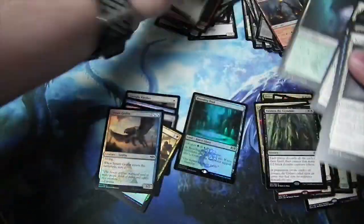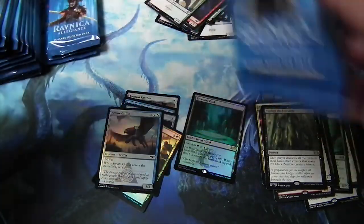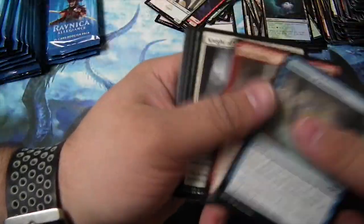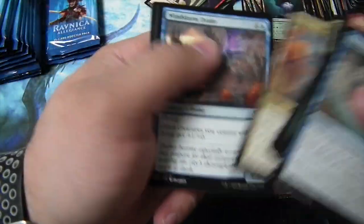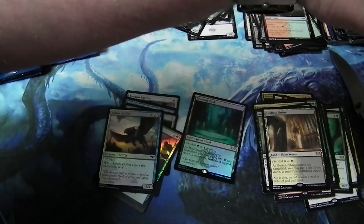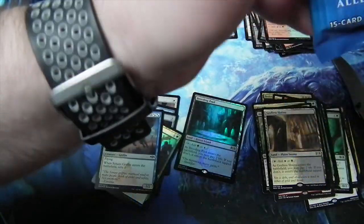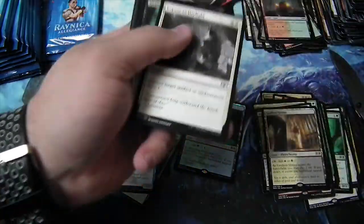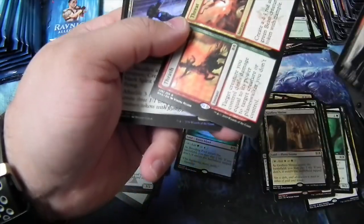Wait in the Erstwhile — wow, not bad. Godless Shrine — getting all the lands again. Should get a Guilds of Ravnica so I can get all the other lands. Thrash and Threat, and a Knight of Last Breath Foil.